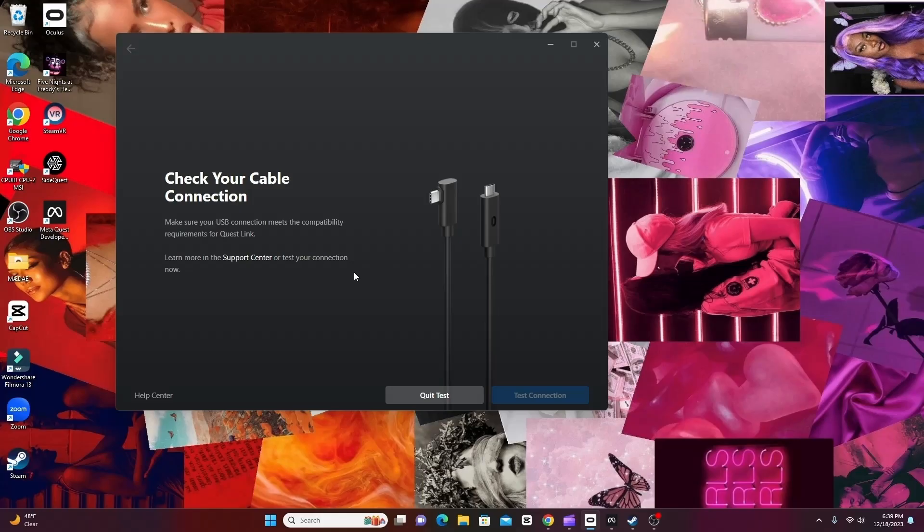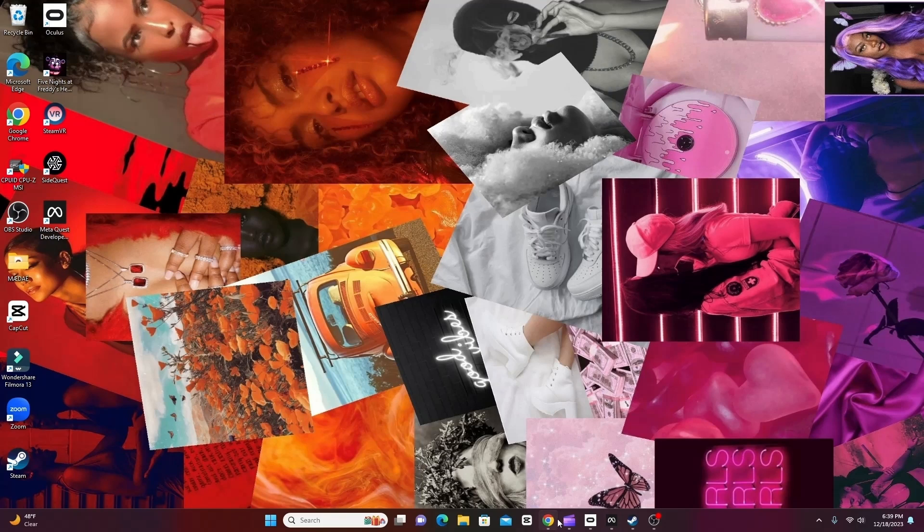Since you've downloaded everything, go ahead and connect your Oculus to your PC using the cable cord. Do not use AirPlay — it's just going to give you bad quality, especially if you're streaming.